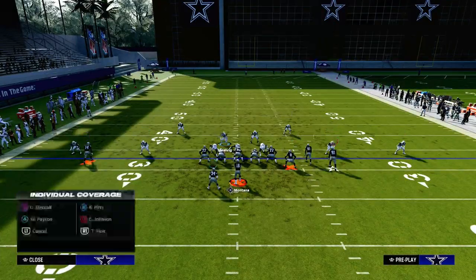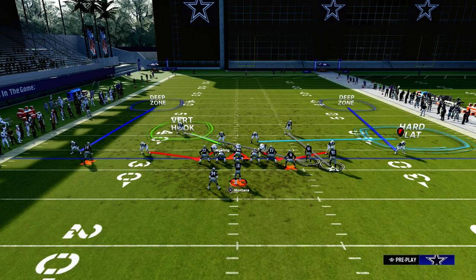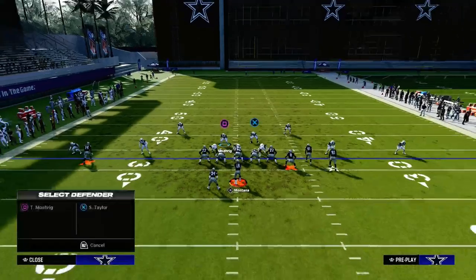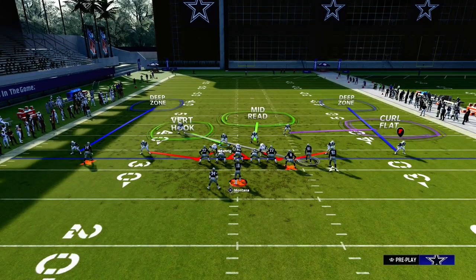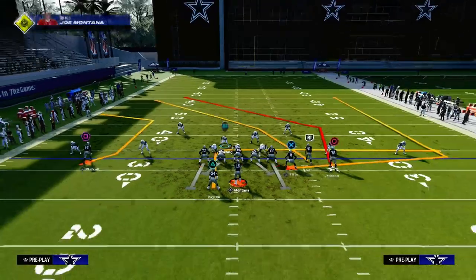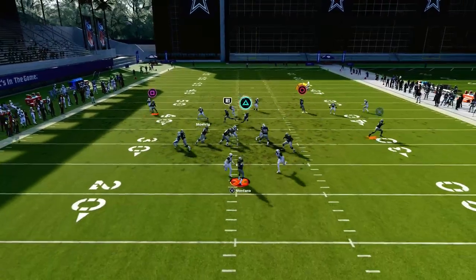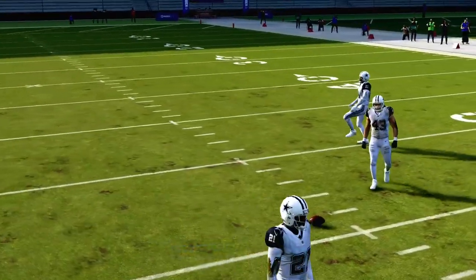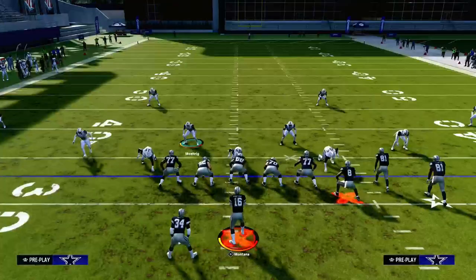We can man up this guy on the circle receiver in the bunch, and from there we've got a pretty balanced way of defending bunch. Another cool little trick to stop double posts — the best zone in the game to stop double posts is to utilize this mid read. When that post cuts right over the middle, you'll see the mid read will be right there to drop a pick for you. Shout out to EA Sports — it's in the game.